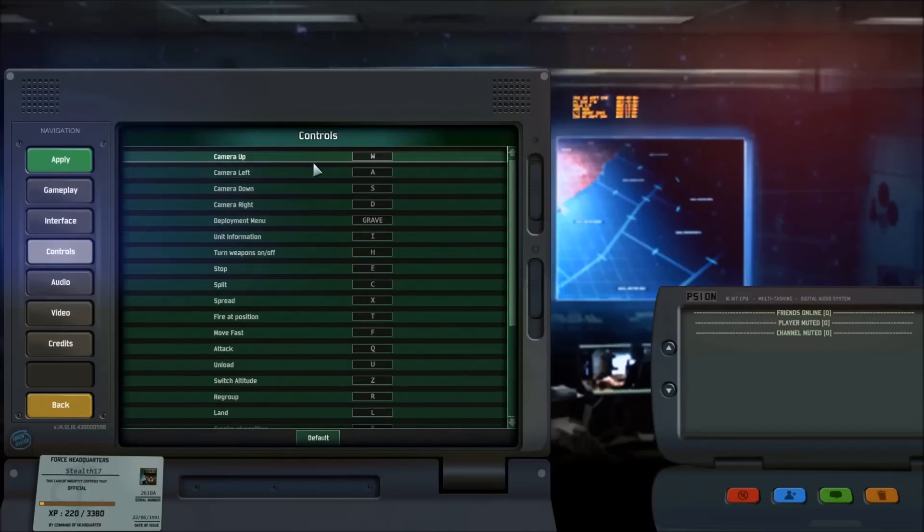Camera controls are not that interesting. WASD — I use these all the time, and probably you do too, if you don't have the mouse scroll enabled. You're going to have to make sure that you move the camera around using these. Deployment is the grave key, also known as the key next to the one on your keyboard.